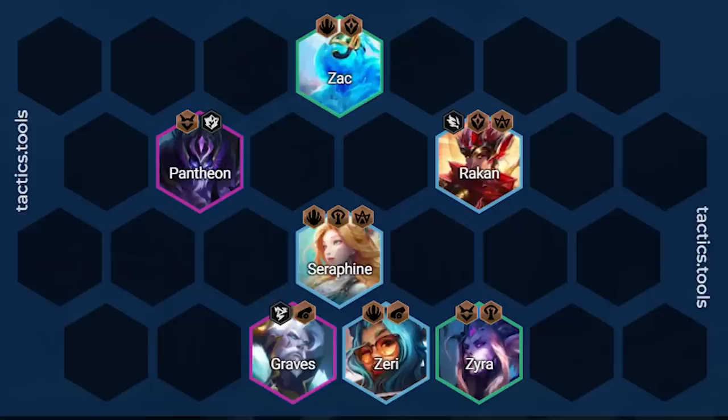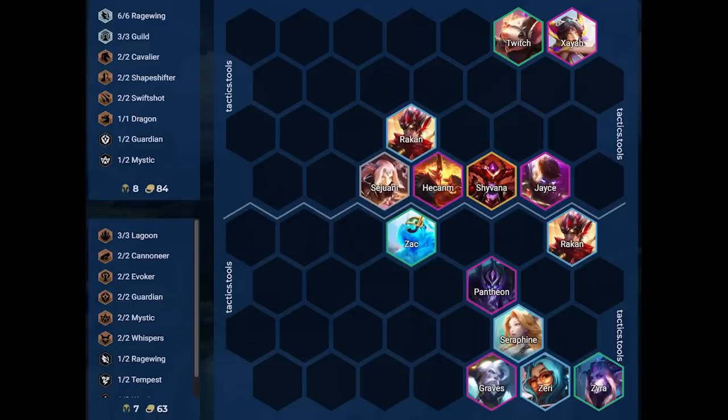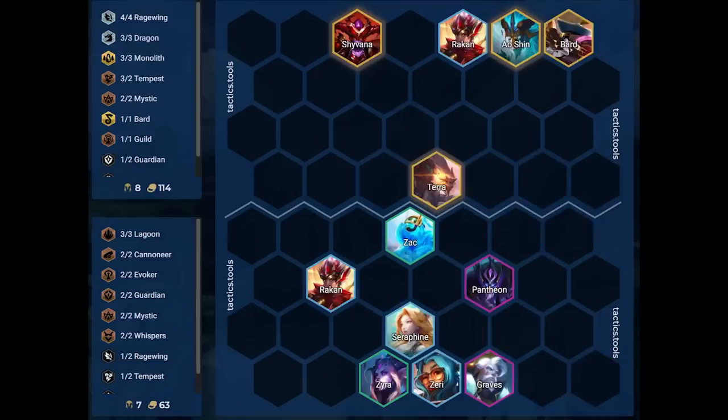Against the first opponent, the big threat is Zaya. Zac is baiting out the Hecarim ult — it's fine for him to be outside of the Seraphine ult range as we are trading it for not getting our entire team CC'd. Rakan is baiting the Jace ult away from our team. Graves is lined up to take out Shyvana, as we can hopefully burst her down before she ults. Against the second opponent, the big threat is Ao Shin and Shyvana. We have positioned Rakan on the same side as Shyvana to make sure he disarms her after she walks up. We have Graves a bit out from our team to not take a ton of damage versus Shyvana. Besides that, there isn't too much we can do — if we spread out to not get CC'd by Bard, we will have less damage ourselves, so think twice before spreading out.